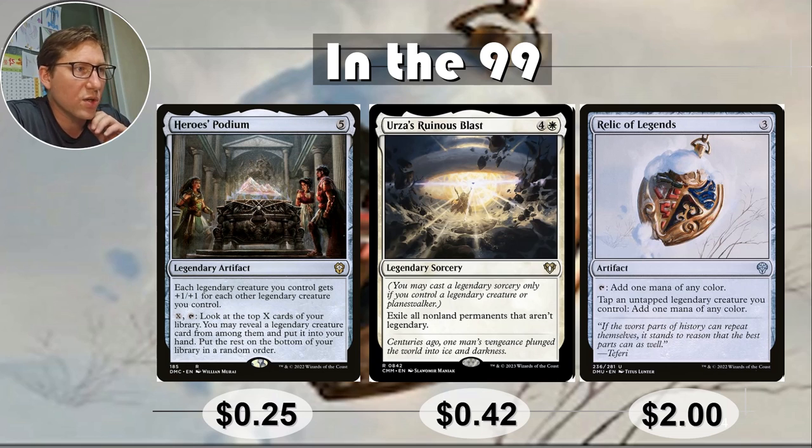In the 99, these are pretty much the staples you want to put in every Legendary deck if you can. Hero's Podium — 5 mana for a Legendary artifact. Each Legendary creature you control gets +1/+1 for each other Legendary creature you control. That gets out of hand fast. You can also pay X and tap to look at the top X cards of your library, reveal a Legendary creature card, and put it into your hand — basically fetching out whatever you want from the top of the deck.